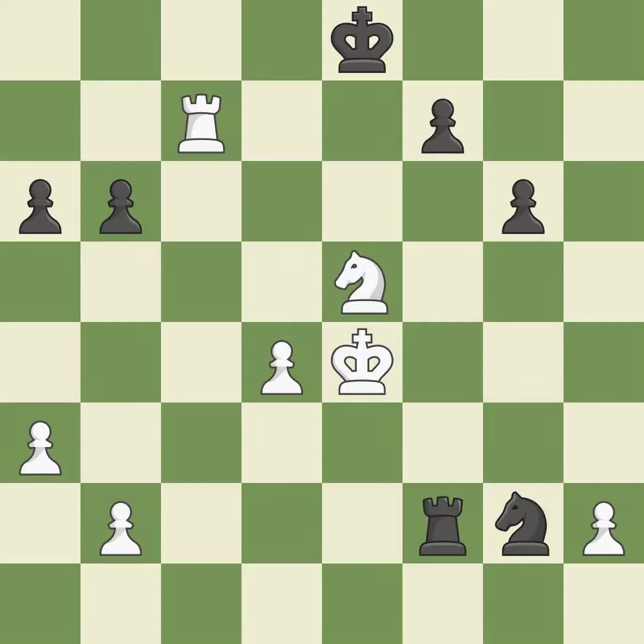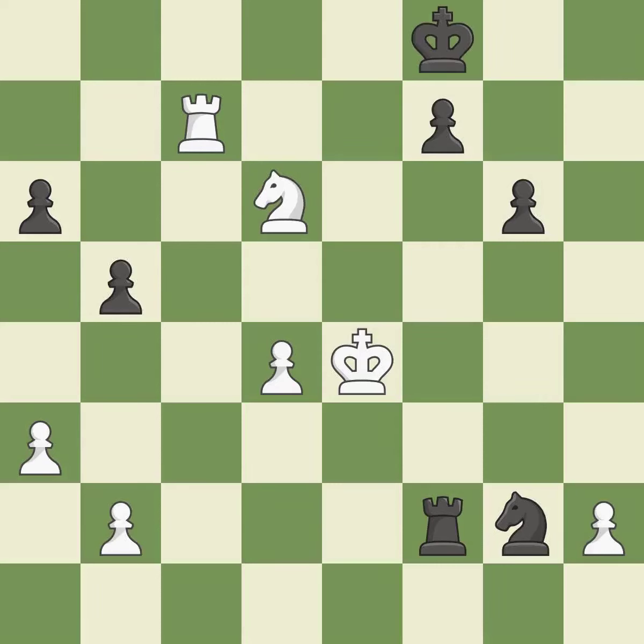This threatens to take an open file with a rook — an inaccuracy. This ignores an opportunity to move a piece to safety. This permits the opponent to kick a knight — a mistake. The opposing knight is kicked by a pawn and must now move or be captured. This move puts the knight on a safer square. This overlooks a better way to evade the check from the opposing knight — an inaccuracy. This overlooks an opportunity to threaten winning a pawn. This permits the opponent to push a passed pawn towards promotion — an inaccuracy. There was only one good move there. This ignores a better way to push a passed pawn towards promotion — a mistake.